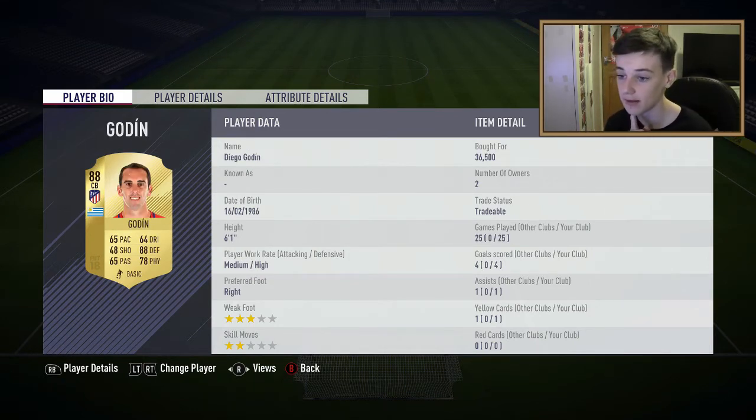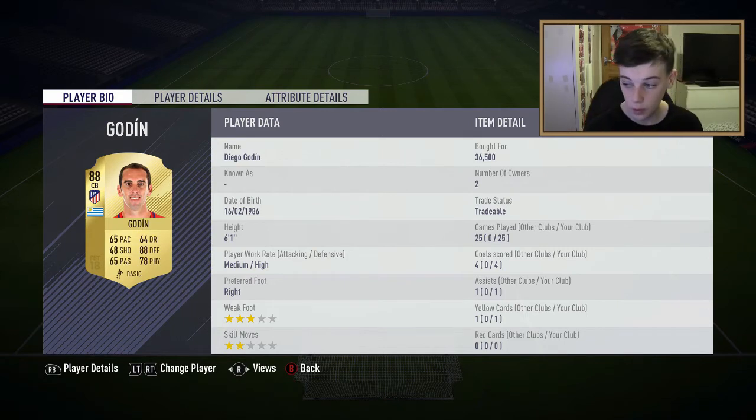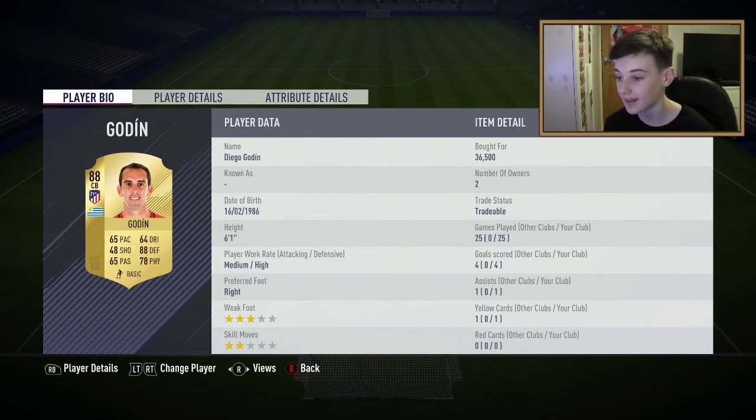Godin has 88 defending, 78 physical, and 65 pace. Same as the other CB really - it feels like he has better physical and pace than the card shows. He's played 25 games, scored 4 goals and got 1 assist. He's got medium defending, medium attacking, and high defending work rates.